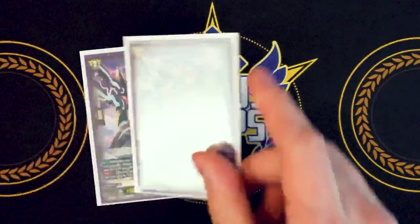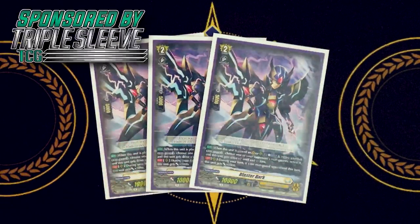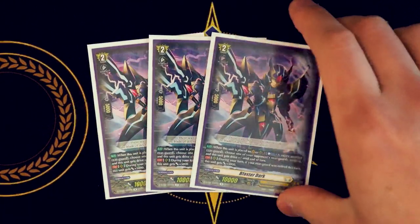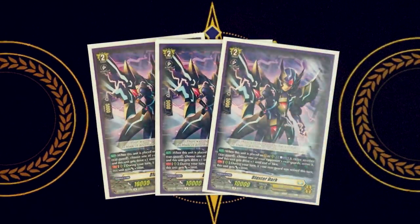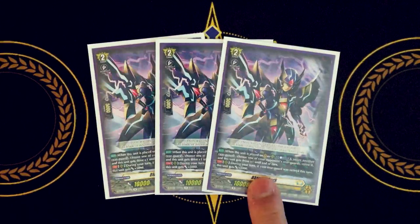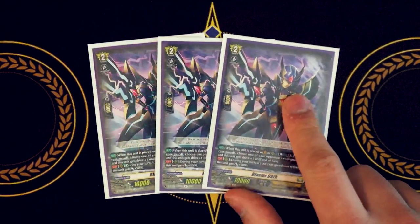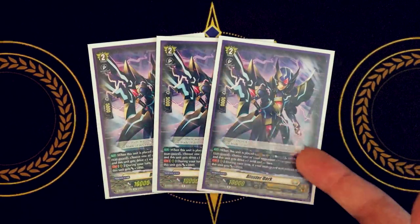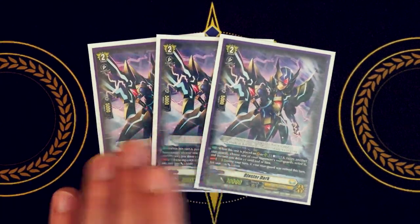For grade twos, we're also running the other three copies of Blaster Dark — all four total, with one in the ride deck. The rear guard continuous skill is: if a rear guard was retired this turn, it gets 5k, making it a 15k beater when it attacks. And if you use its first skill to retire something on your opponent's board while it's on rear guard circle and you get the over trigger, Blaster Dark now has twin drive on rear — that can get overlooked, so always remember that extra drive.